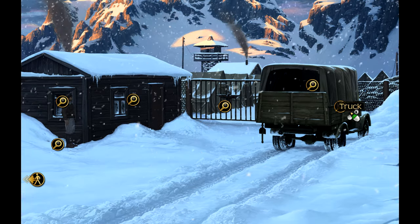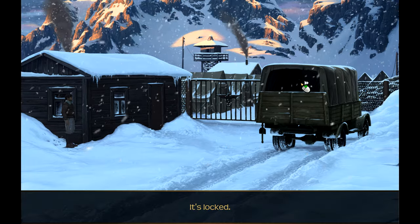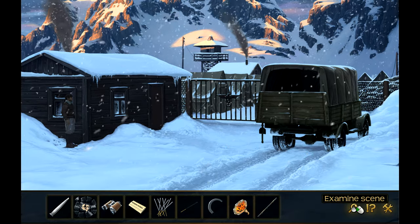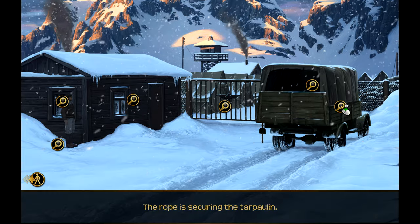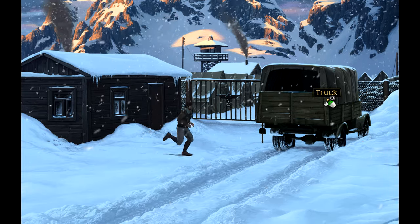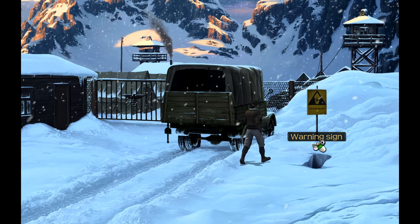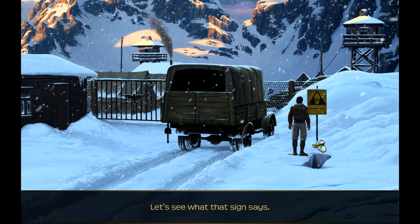Is that it? There's a truck - a different part of the truck Kim and I followed. It's locked. Why do we have a rope? The rope is securing the tarpaulin. There's a warning sign - let's see what that says.